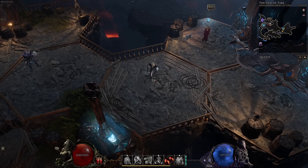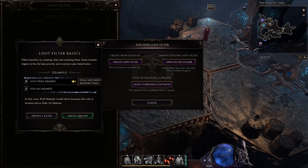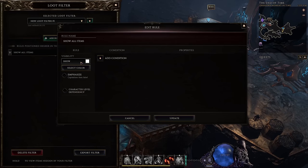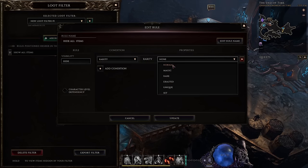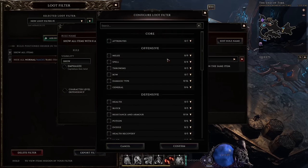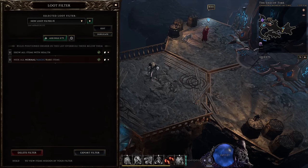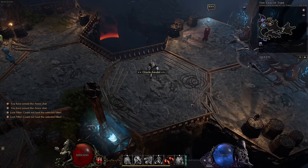Loot filters allow you to remove items from your screen that you no longer want to see — very important to have one and really easy to set up. Press Shift+F to get straight to the loot filter page. Create a new filter, add rules, and usually the first thing you want to do is set a Hide rule for rarity — block normal, magic and rare items. But if you do want to see items with health, add a rule showing all items with health. For example, this amulet with health shows up in our loot filter.